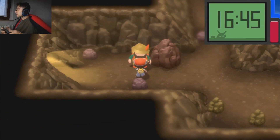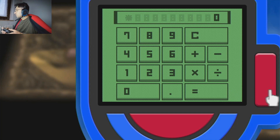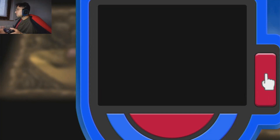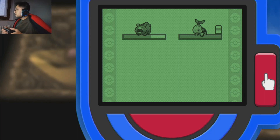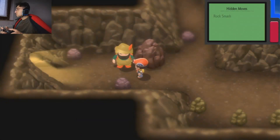Alright, so I guess that's how they do it in this game. Instead of having to teach a move to a Pokemon of yours, you can just use it from the Poketch. I guess you can just select it. Right now we can't, of course.